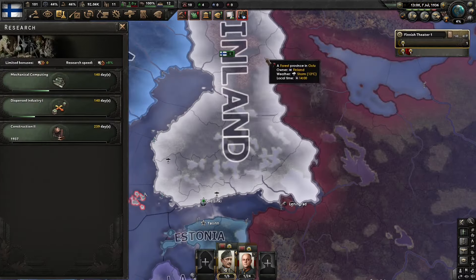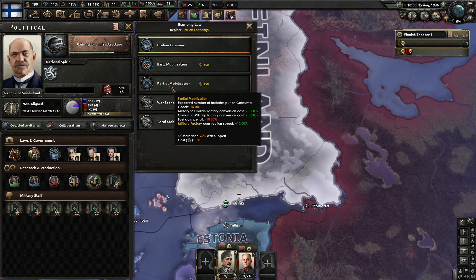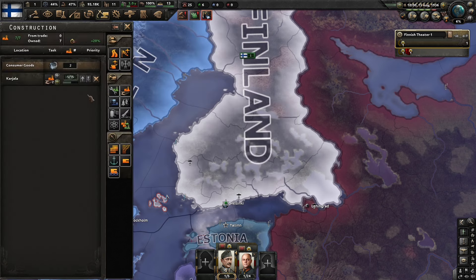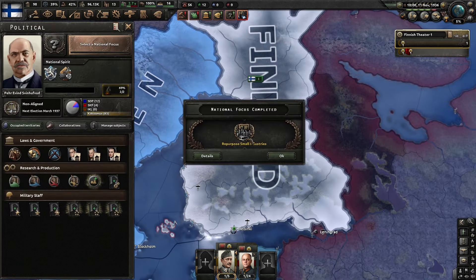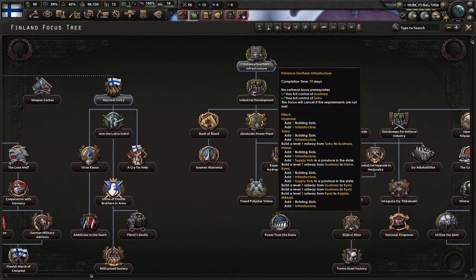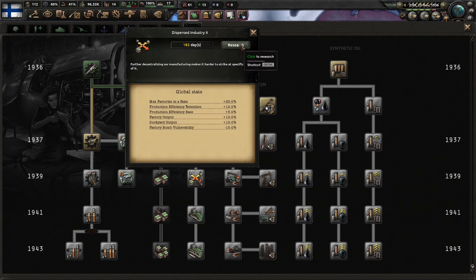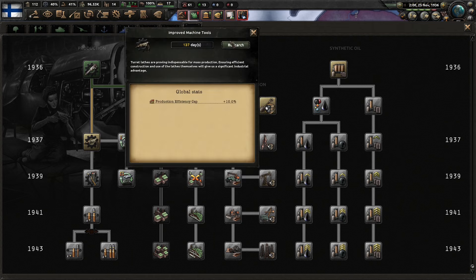Just keep going down the line with construction. Our fourth political power buy — we're going to increase our economic law to partial mobilization, and we go from four to five sieves. We've repurposed small industry, now we're going to go ahead and enhance southern infrastructure. We just picked up mechanical computing and we're going to roll into dispersed industry two as well as improved machine tools.